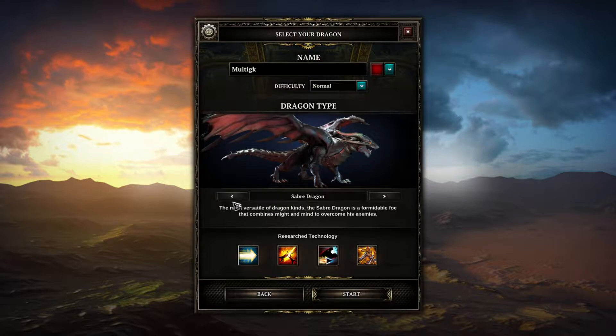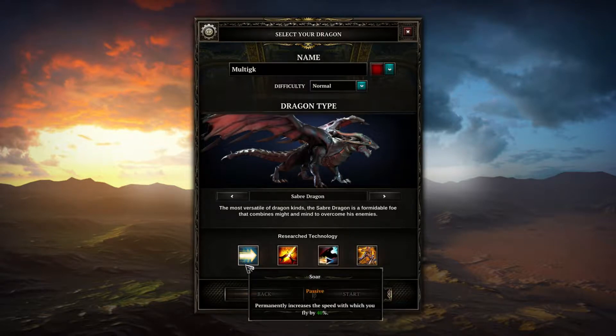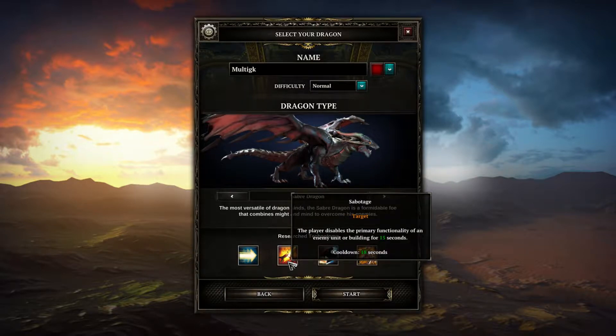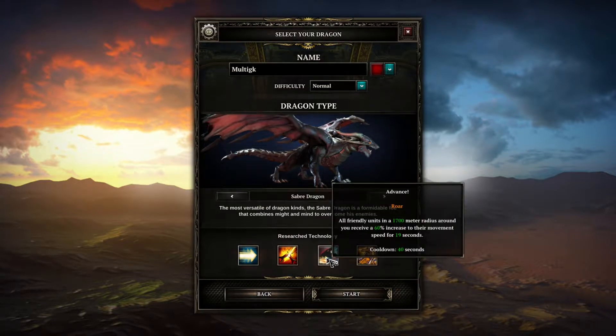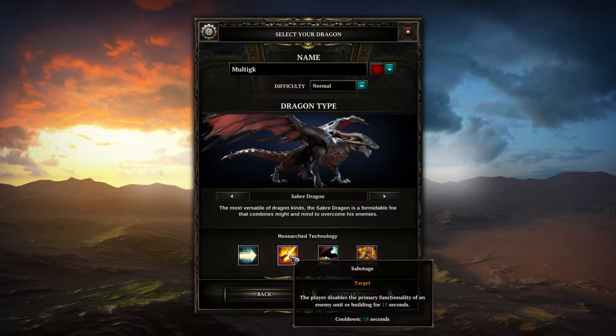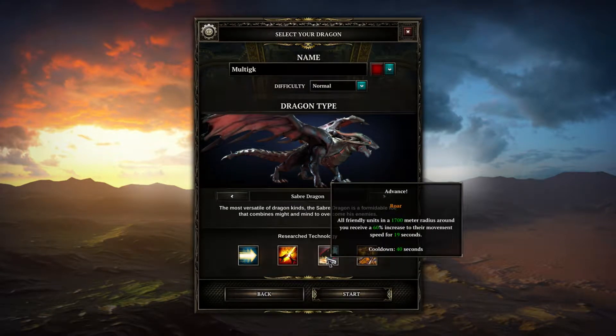I'll go with the Saber Dragon - the most versatile of dragon kinds. The Saber Dragon is a formidable foe that combines might and mind to overcome enemies. The technology I'll have is Soar, which increases fly speed; Sabotage, which disables the primary functionality of any unit so I can stop it from shooting; and Advance, which gives all friendly units in a 1700-meter radius a 60% speed increase. So I'm faster, I can stop enemies from working, and I can make my guys faster.